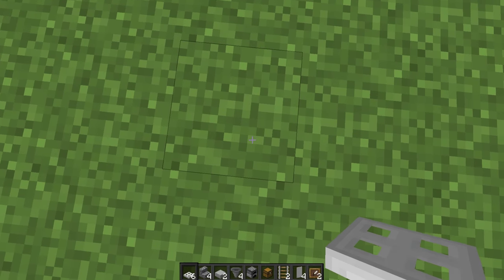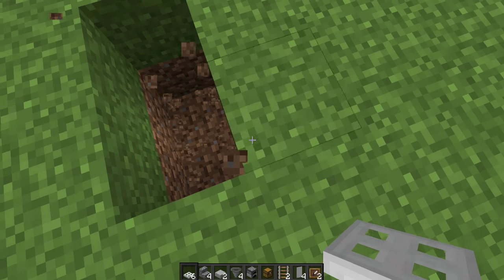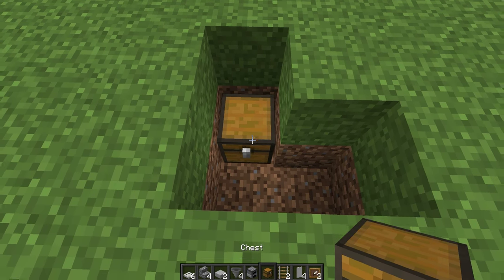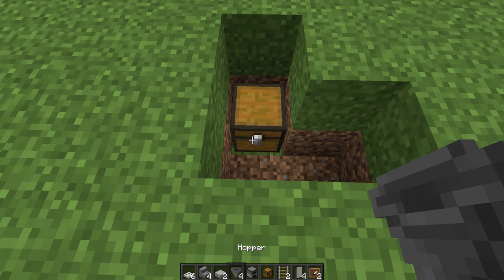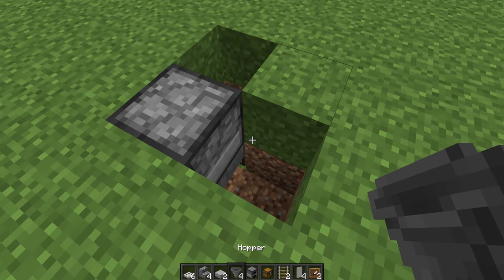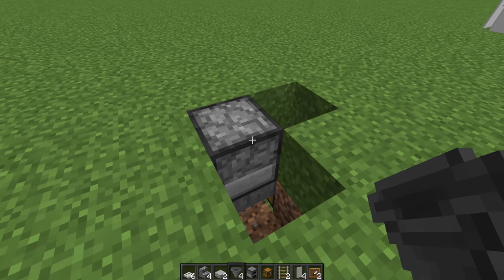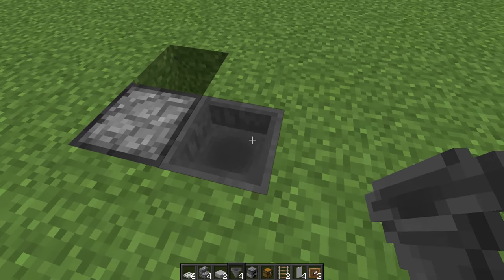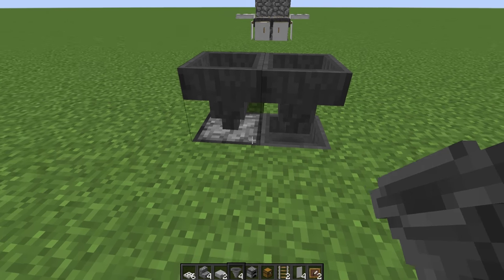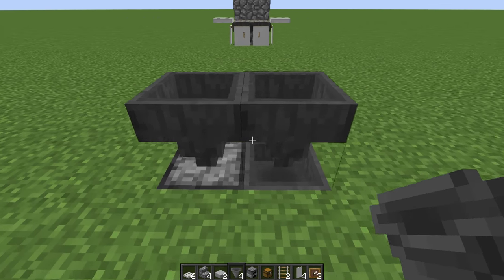The first thing you're going to want to do is dig down two blocks and then make a right angle out of that. Then place one chest there, and going into the chest use one of your hoppers, then place a furnace on top of that. Next, go into this furnace on the right side with one hopper and then simply place two hoppers going straight down — one into the furnace and one into the hopper.